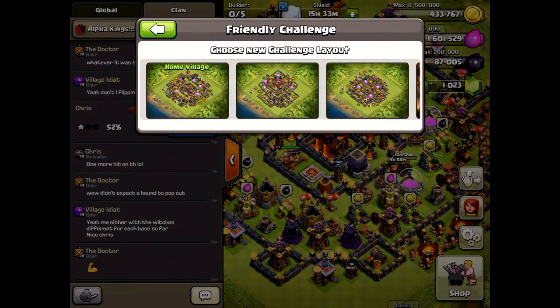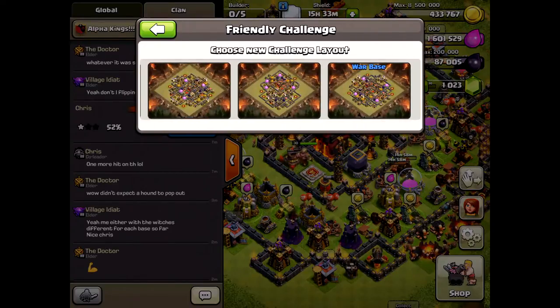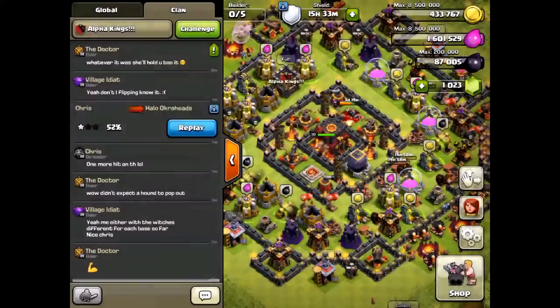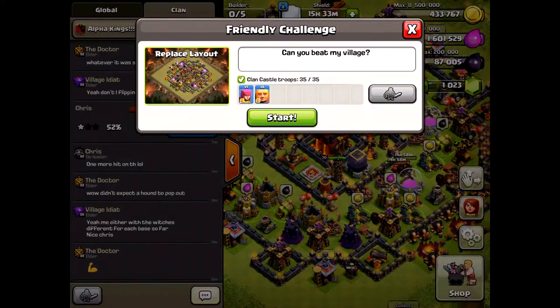You click the challenge button, then click one of the base layouts and choose from your bases. You can put a message in there to show how you want to attack. When I first started, I noticed the first bug.